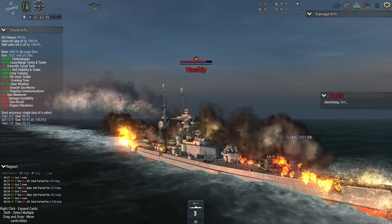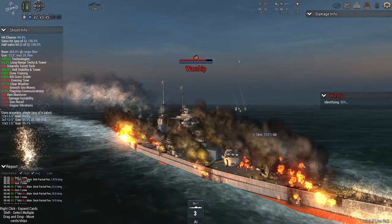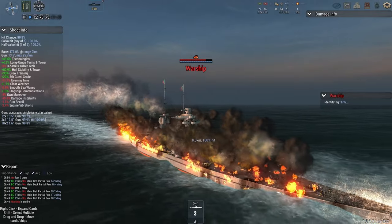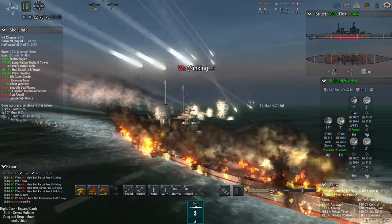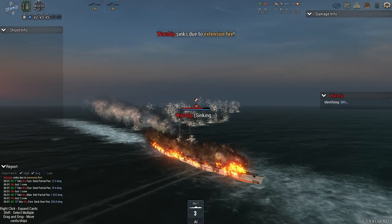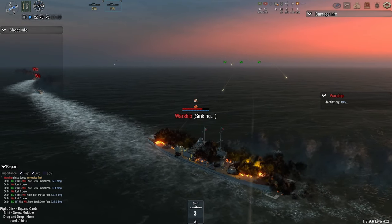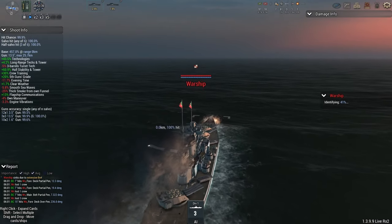I'm not sure if the main turret is still functional — like the A turret over there — we're going to have to wait until the ship fires to find out. If the British were able to knock out a turret, that could be really bad news for the Italians. Considering all the 7-inch damage that the Lord Warden is doing, it leads me to believe that the ship has indeed switched to high explosive. And yes — she's switched to high explosive and she's burned down one of the Italian ships.